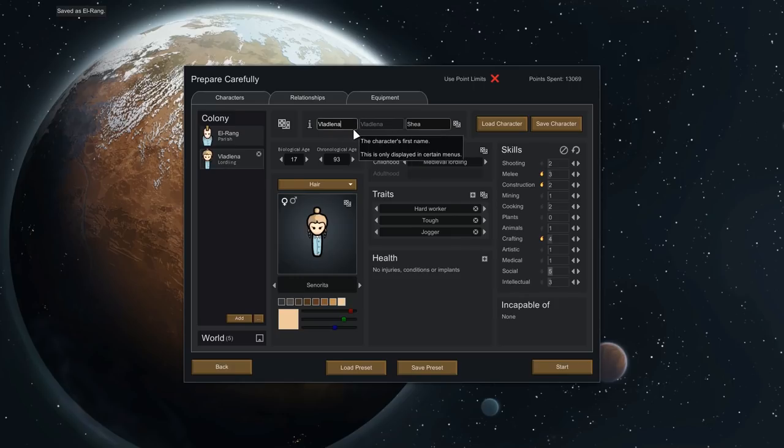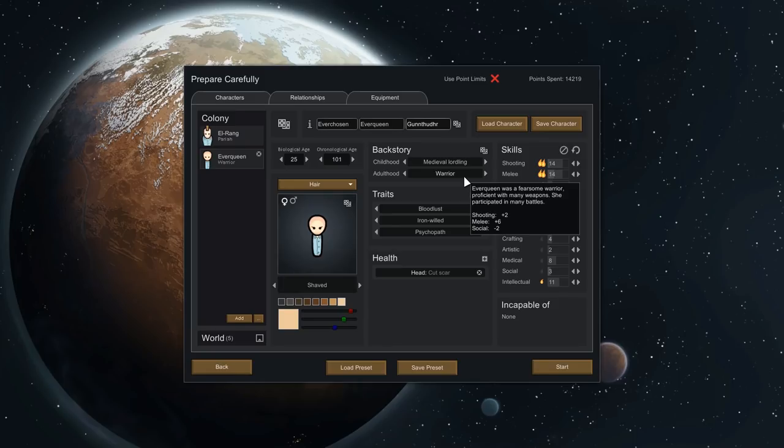Now we're going to create Vladlina — you are going to be called Everchosen, with the family name Gothruder. I had to look up the old code. She was a medieval lordling, then became a warrior who united the clans of Norska. Traits: Bloodlust, Ironwilled, and Psychopath. She has a cut scar across her face as she did in the game. She's very good at shooting since she launched a lot of fireballs, good at melee, and fairly good at intellectual since she taught herself magic from nothing.